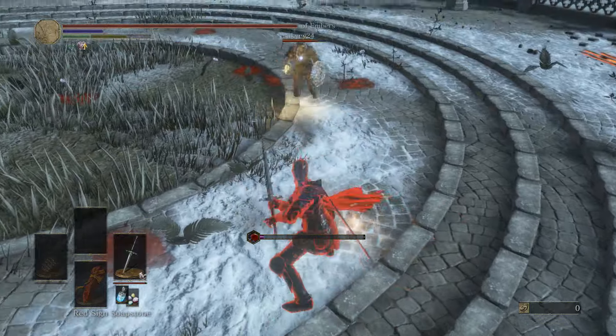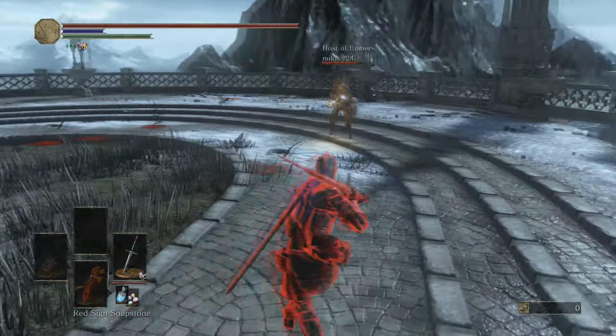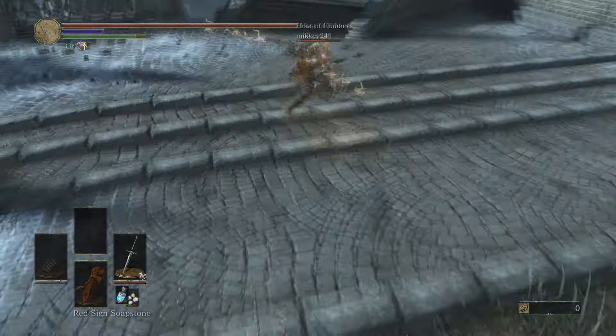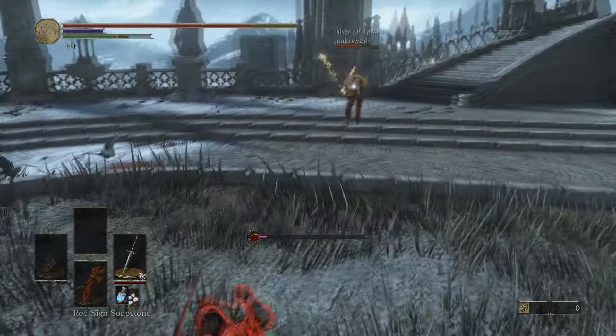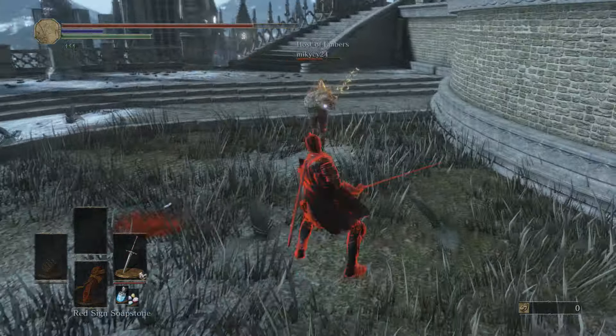I'm not sure if he's using a shield for parries or simply for blocking. I would not use that shield for blocking, so we can assume he's going to try and parry me at some point. He keeps doing the same thing every time, which is fine by me. He actually changed it up a bit there — I guess that caught me off guard.